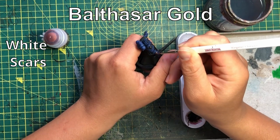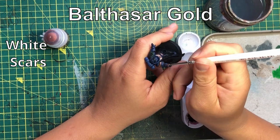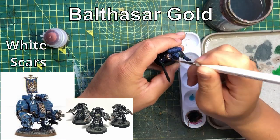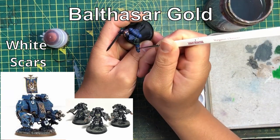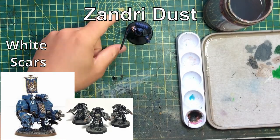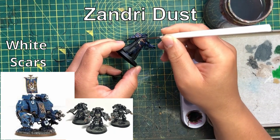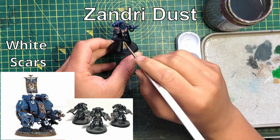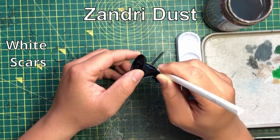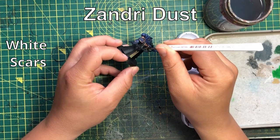Most people are thinking bikes and assault marines, but there are things which really work for White Scars that may seem very un-White Scars-y. The first is the Ironclad, and the second is the Aggressor. They both have assault weapons, so they can move, shoot, and charge with the White Scar chapter tactic. Power Fists are only damage two normally, but with White Scars they go up to damage three — so heavily armoured models that can move very quickly will be outputting high-strength, high-damage Power Fists.